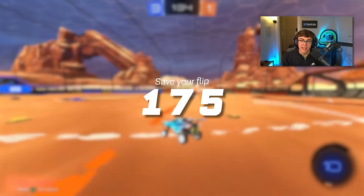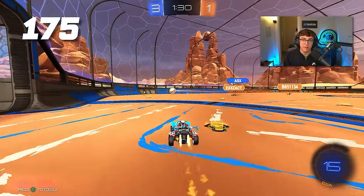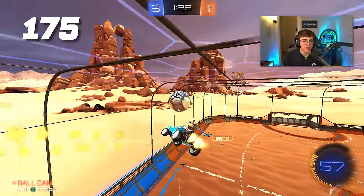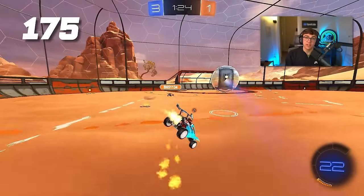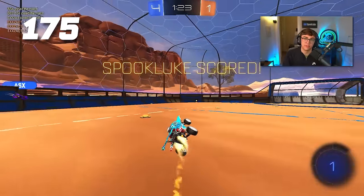Tip 175: save your flip. Players throughout champ have the tendency of flipping into every ball they clear, which makes your play super one-dimensional. Practice chipping the ball up or even passing it to yourself off the walls before following the ball up and flipping into it.